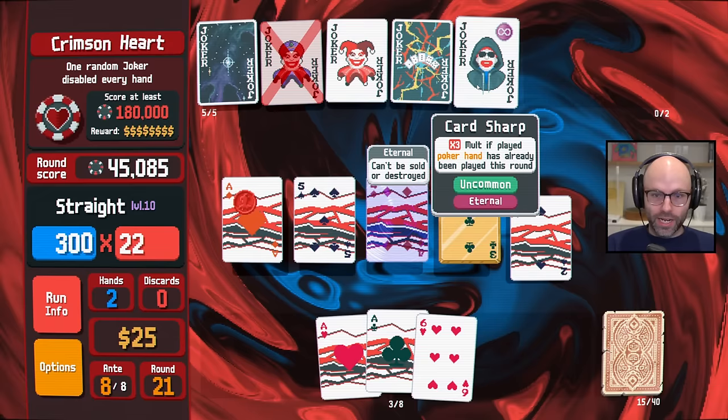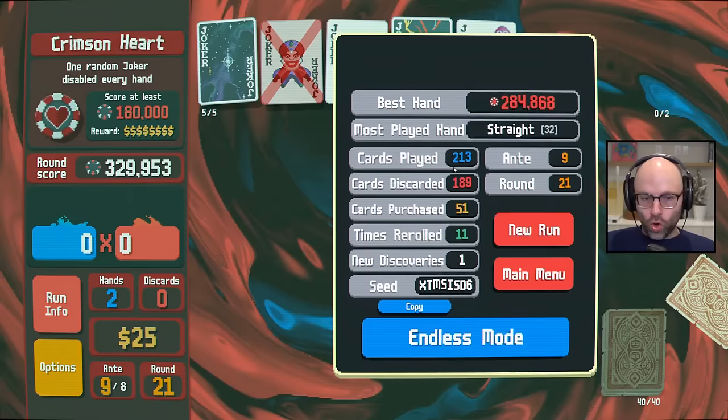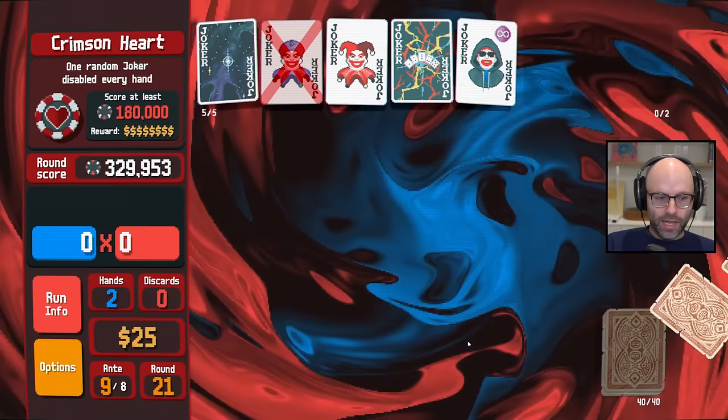Ace, two, three, four, five. We're going to get the Card Sharp — we're going to get times-nine mult. Our mult is going to be a lot lower to start with. We're holding — we got to a win in this video! Don't lose sight of that. No one can take that away from us. Let's see what we got in us for Endless.